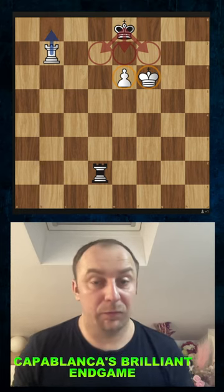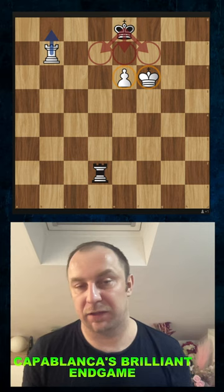Check this out. One of the most important checkmate patterns in rook and pawn chess endgames is this particular setup where you have your king and pawn lined up like this, and of course you're threatening checkmate on the back rank.